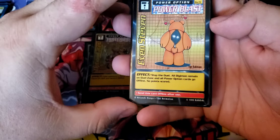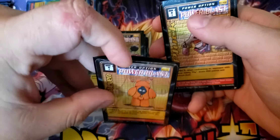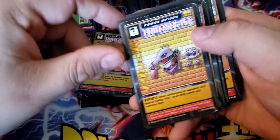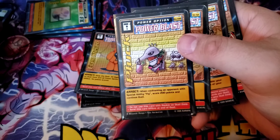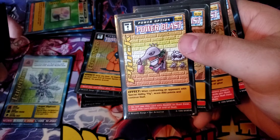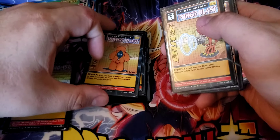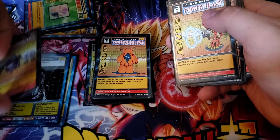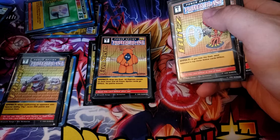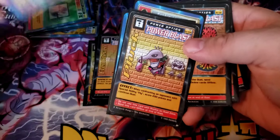Even Steven: stop the duel flat. All cards remain on the dual zone, all power options go offline, no points are scored. This is a card you just hold once you draw it and wait until that turn where you know you're not going to survive — set it down and try again. Pluck: when confronting an opponent with the special ability Fly, you immediately get 200 points. So going from Lucemon, scoring a kill on turn one, going into Chaos Mode to 400, you immediately go to 600. From there, you're still able to get Evil Chip or Chip Booster to go off, then the 600 goes to 900, and one more kill of any type wins you the game without even having to go to Satan Mode.